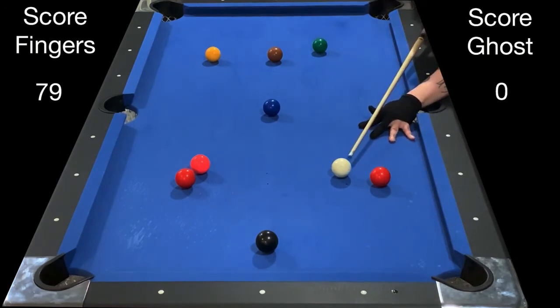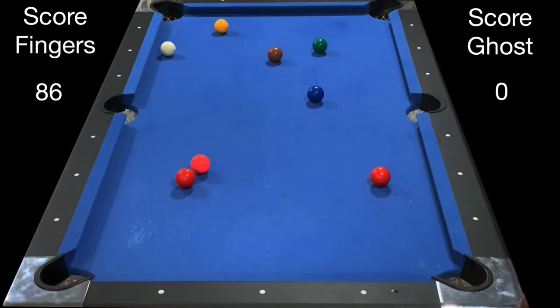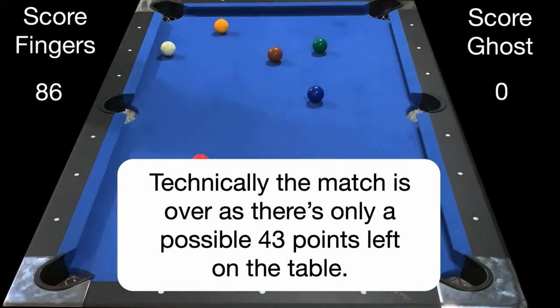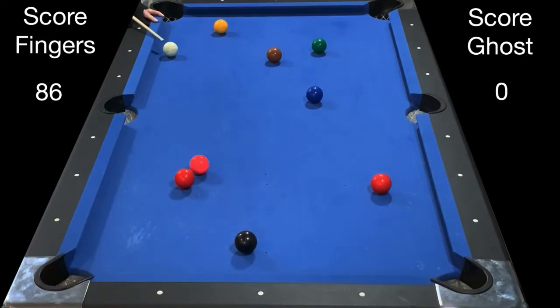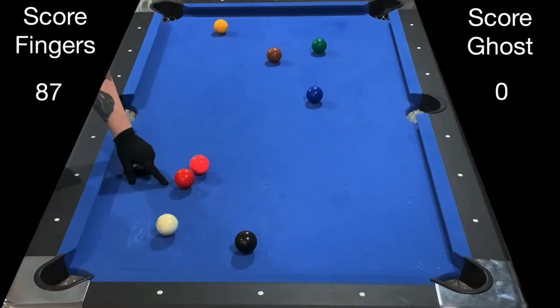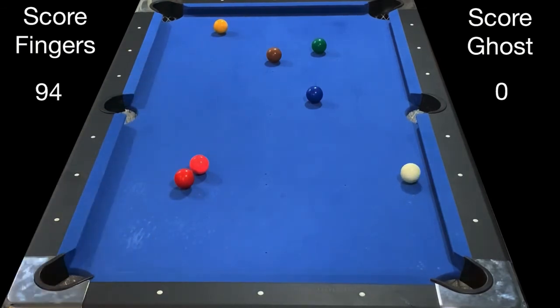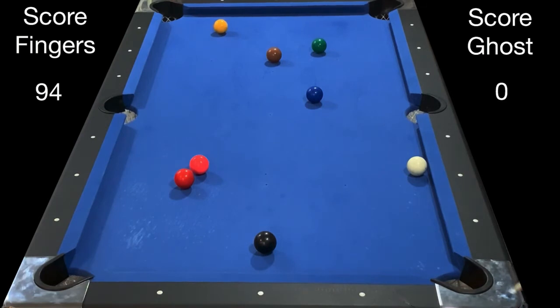After banking the red I hit with follow and come around two rails so I can play the black into the bottom left. I need to make sure I don't hit it too hard since I still need another shot at a red — but I did hit it way too hard and the ball got away from me. Technically the match is over: I have 86 points and there are only 43 left on the table, so even if I miss and the ghost runs out I still win. I'm going to play the rack out anyway — I'll take the long shot into the bottom right off the rail so I can play the black in the same pocket. I acknowledge I won't get perfect position on that red, so I'll settle for the points and play safe.